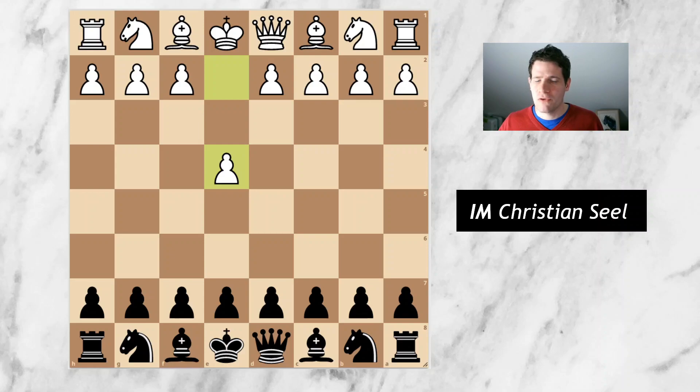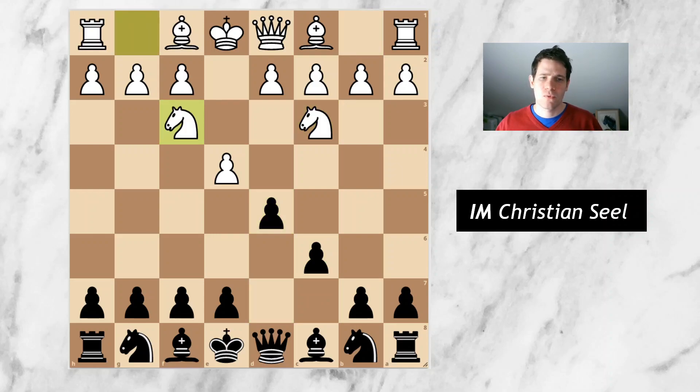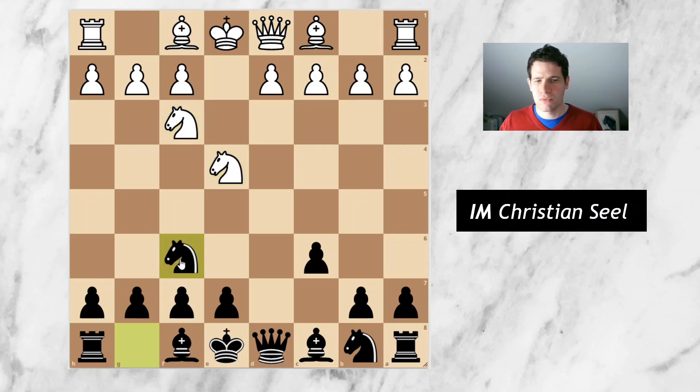Axel opened with E4 and I don't want to be too predictable, so I decided I'm not going to play E5 in the Philidor or second Knight C6 again. I just went for something else which I thought he would not anticipate — namely I played the Caro-Kann. He had played this line quite a few times already, so I was preparing for that line, and indeed we reached a position which I had prepared: playing DxE here and then coming with the move Knight to F6.